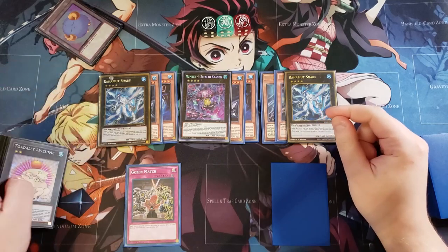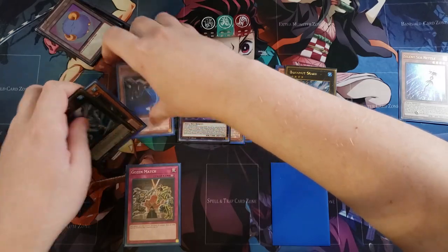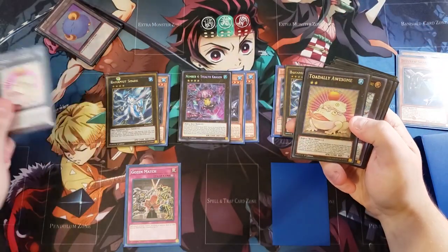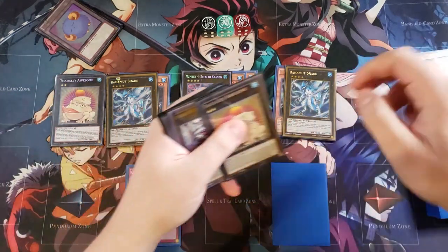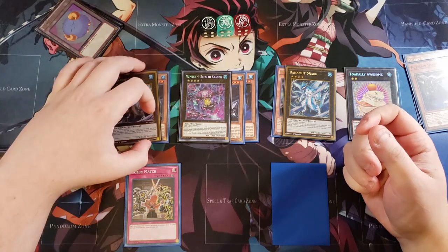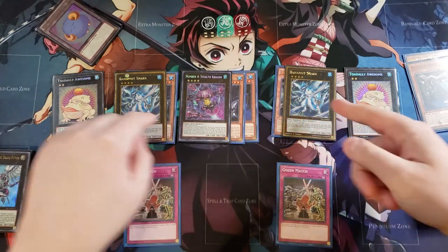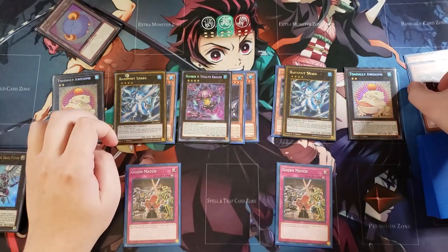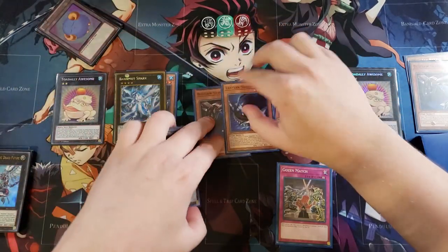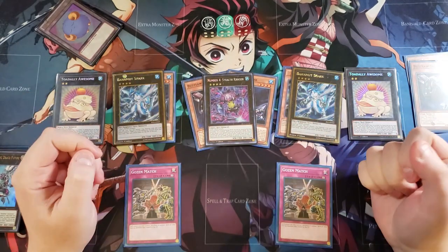We summon Bahamut Shark and detach a material, making one copy of Totally Awesome, then detach from the second material to make another copy of Totally Awesome. You could activate it before summoning the second Bahamut Shark, but it looks really cool to have the double Gozen Match, double Bahamut Shark, and double Totally Awesome all on the field at once — a really awesome setup.